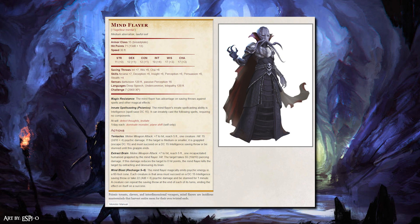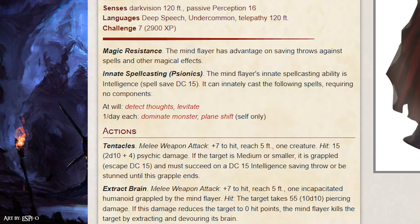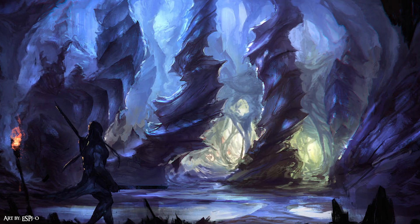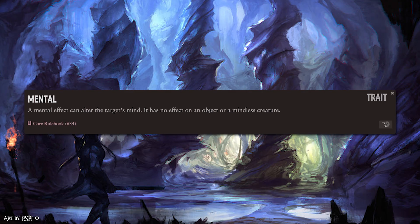For the most part, that covers everything that the 5e Mind Flayer has, save for its rather tiny amount of spells at their disposal: detect thought, levitate, dominate monster, and plane shift. Luckily for us, Pathfinder is chock full of spells that have the mental trait within the arcane tradition that feels like something the Mind Flayer would do.